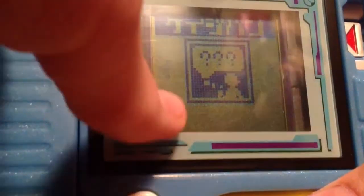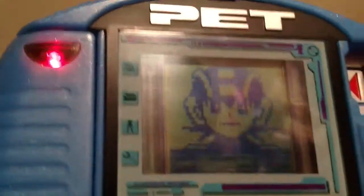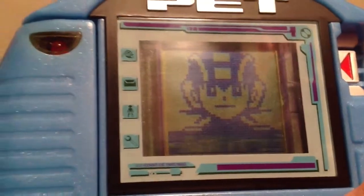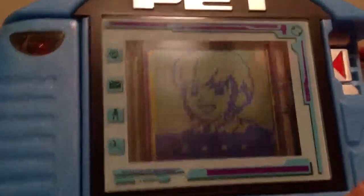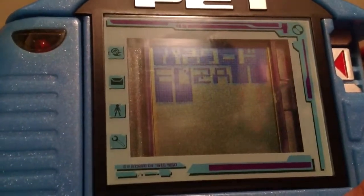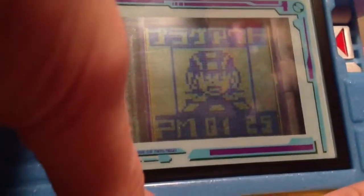Press up again — mail mode. Hit A. So that's compose a message, and that's receiving mail. I got a message from InZen. That's the message. So that's mail mode.